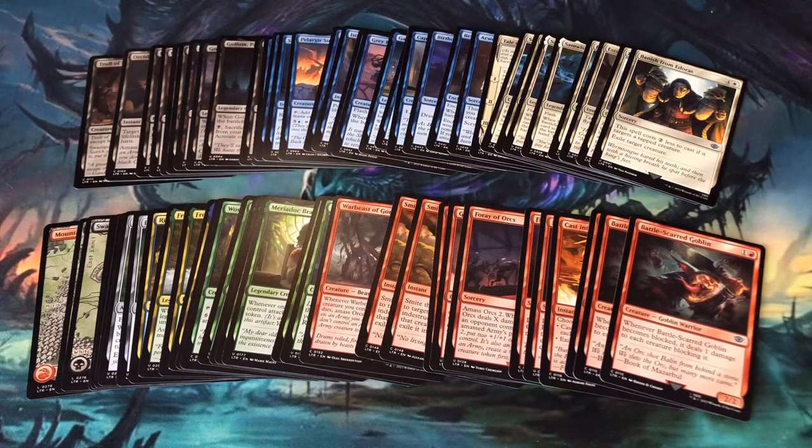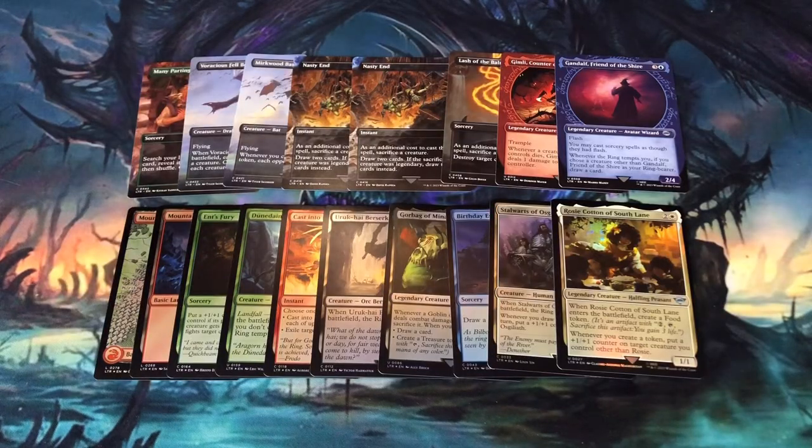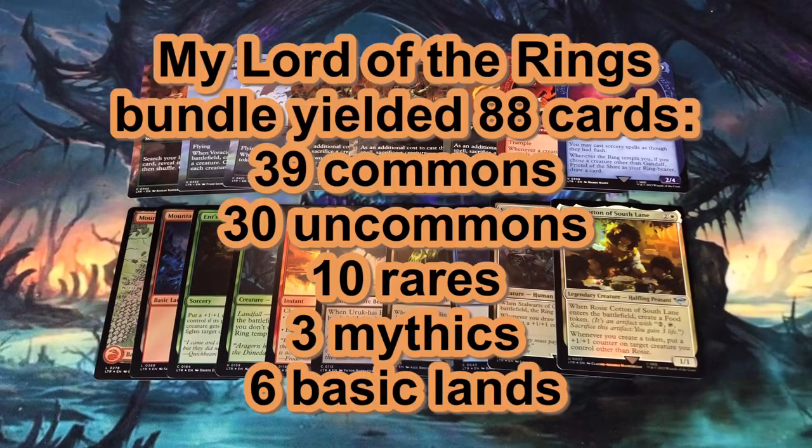How can an average pack yield half a card? Well, in half of the 8 packs I pulled 3 uncommons and 2 rares, and in the other half I pulled 4 uncommons and 1 rare. Not including foils, tokens, and art cards, I pulled 88 cards from my Lord of the Rings bundle with the following rarity collation: 39 commons, 30 uncommons, 10 rares, 3 mythics, and 6 basic lands.